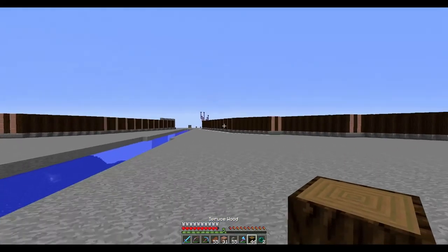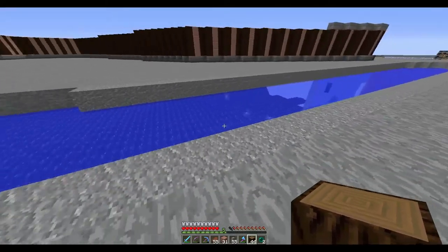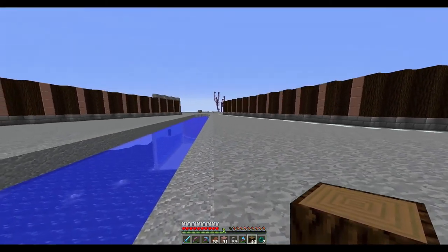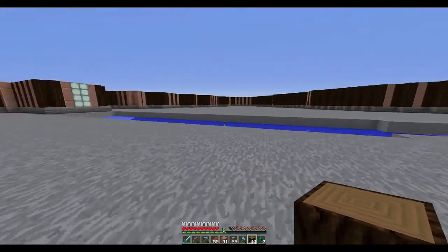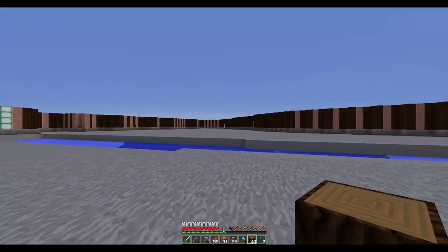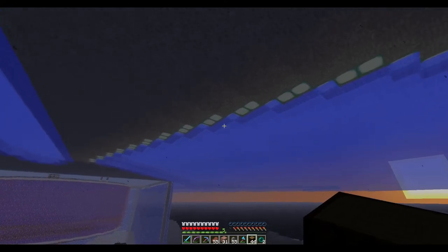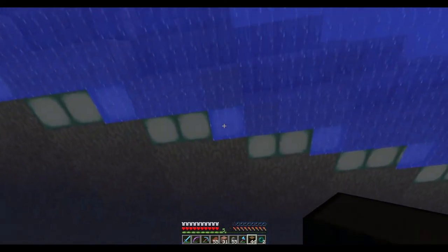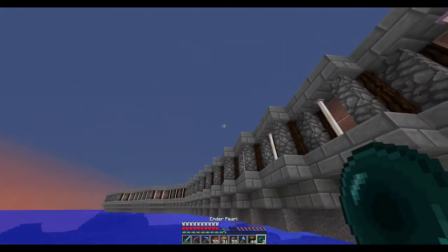Ender pearls have been super useful for getting out of the water back into the build. The next part is that this straight edge — I don't like that. I want to bring it down at an angle, do an interior section, loop it around into a circle, then slab off the top. I also need to throw down torches because once the top layer is on this will be a huge mob spawner. I was thinking about adding sea lanterns all the way around the edge to light up the interior area.